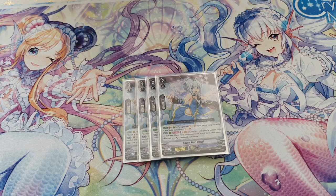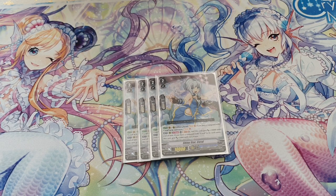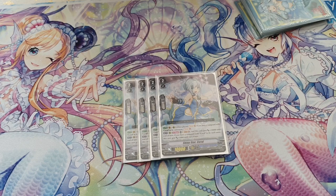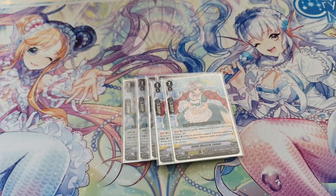You get +10k, and if you have a Coral vanguard you get 5k extra, so it's a solid 25k — which is a lot.